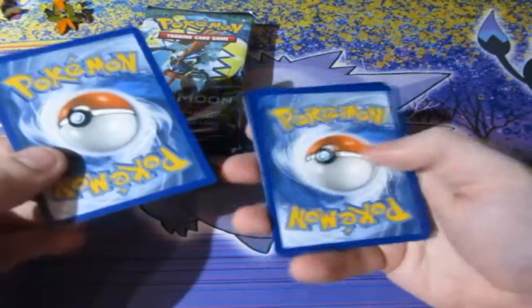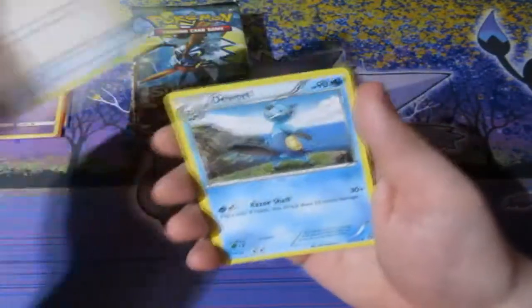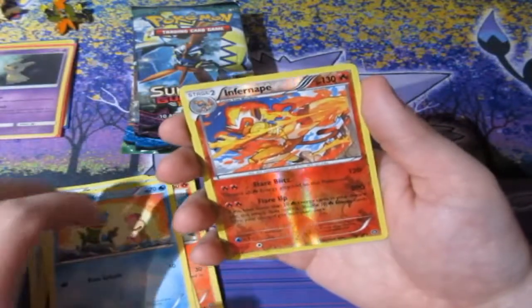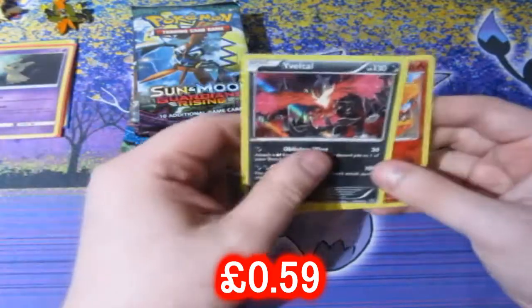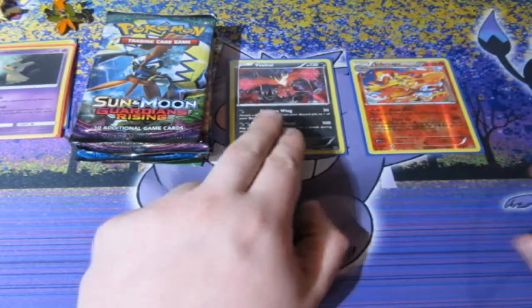Let me get the card trick right — it'll be three from the back this time instead of four. We'll find out in a minute if there are any reverses. A reverse foil Infernape — that's good. And a holo rare Veltao. Not bad at all. First pack out of a retro set: a reverse foil rare and a holo rare. Really good.